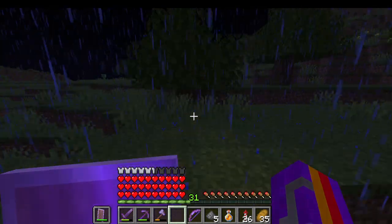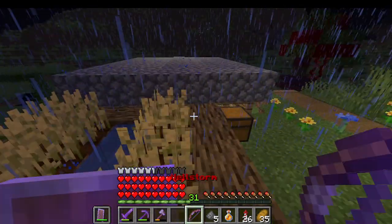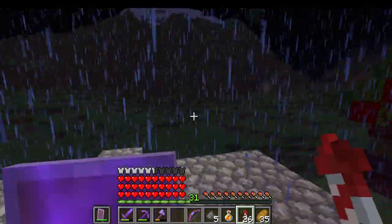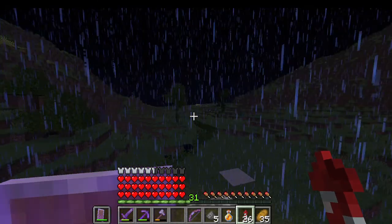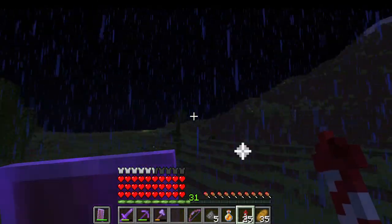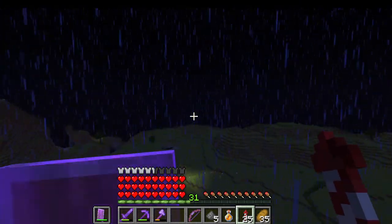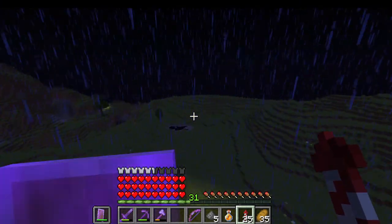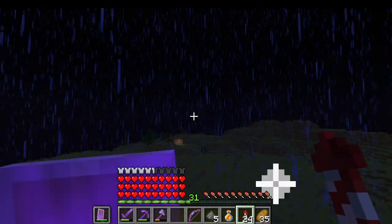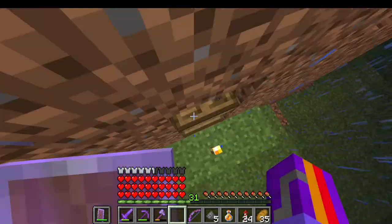This second secret base, basically everyone knows about it so I'm not really going to hide anything except maybe the stuff inside. I'm going to head in the direction of those special trees. We have to find this without going near lava, and then we find it. This is my secondary secret base.